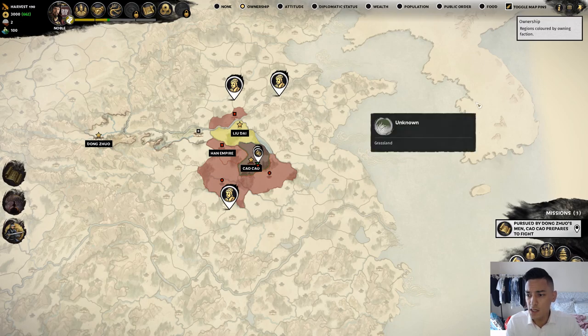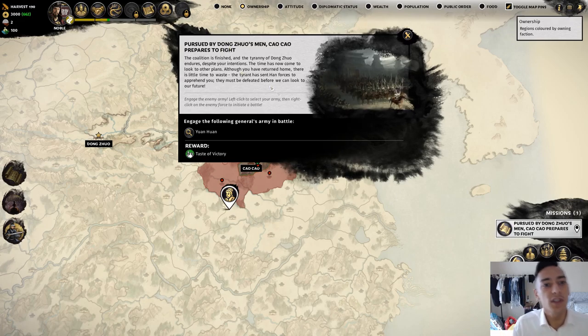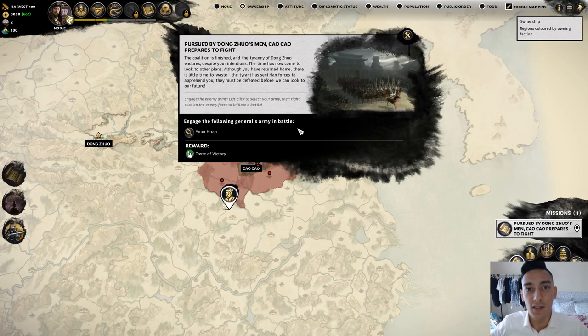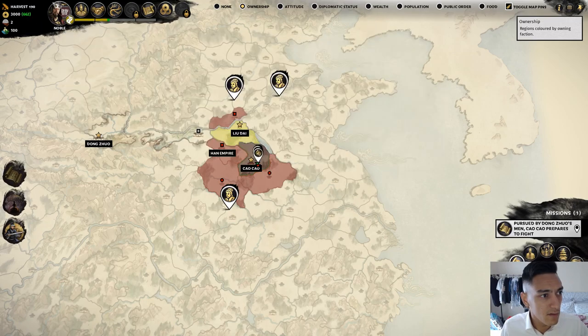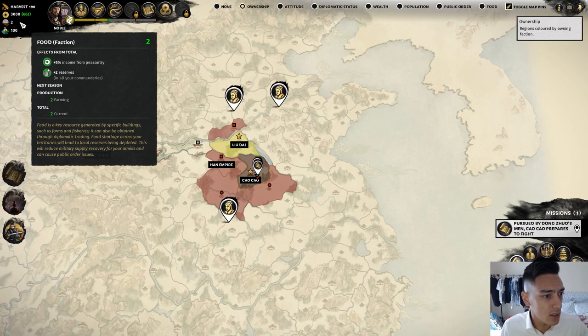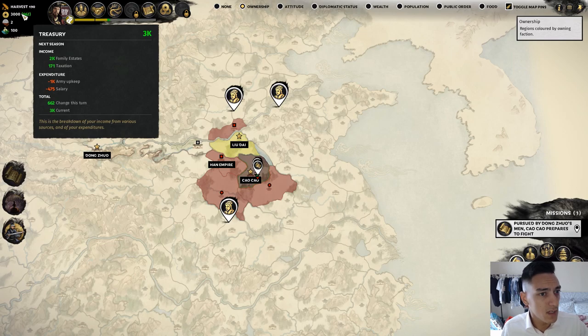You will have missions within the campaign. Here's mine for Cao Cao: 'Pursued by Dong Zhuo's men, Cao Cao prepares to fight.' Dong Zhuo's forces are chasing Cao Cao because he attempted to assassinate Dong Zhuo. You have all your resource information here — your food, food production from farming, livestock farms, and it is the Harvest season of 190 AD, Turn 1.